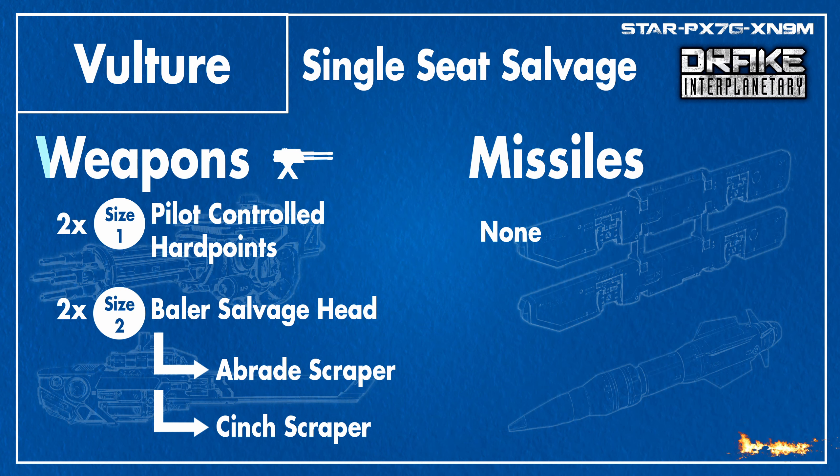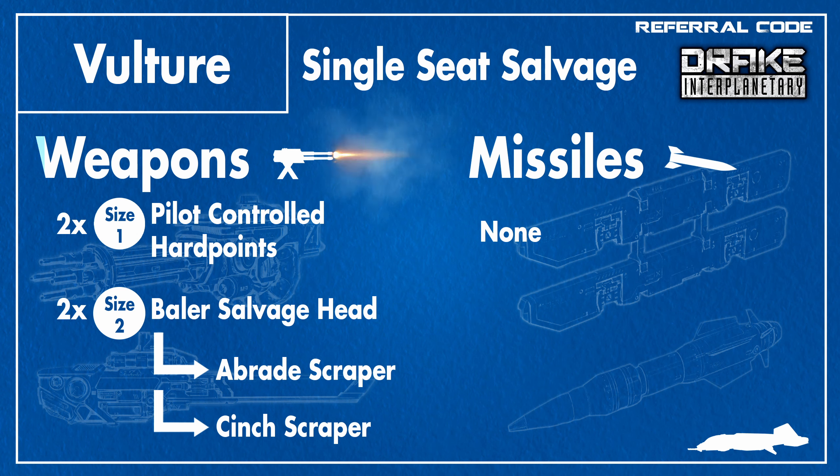First, here on screen are the stats for the Vulture, labeled as a single-seat salvage ship made by Drake. The Vulture comes with two size 1 pilot-controlled hardpoints, which are more to ward off smaller attackers than to stand and fight against most other ships. There are also two size 1 salvaging heads, which come with the Abrade and Scent scrapers by default, at least until salvaging receives additional components, which I fully expect in a tier 1 or tier 2 salvaging pass sometime in the future.